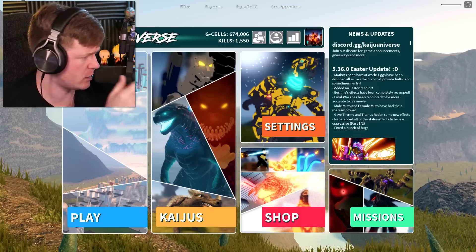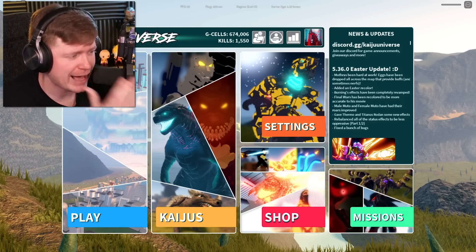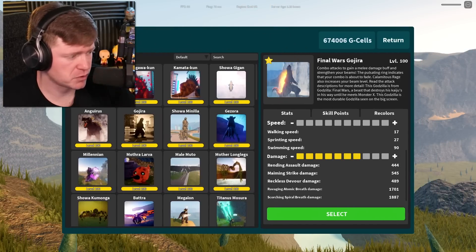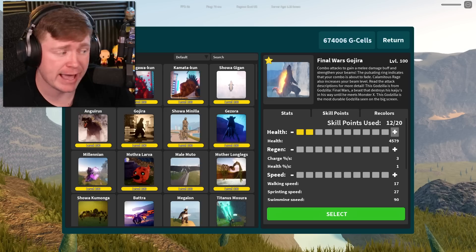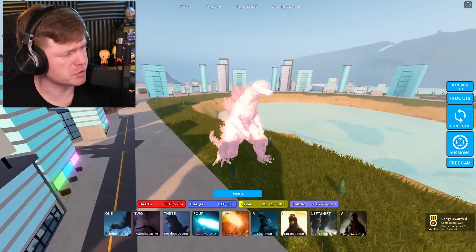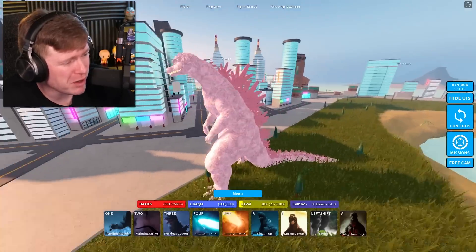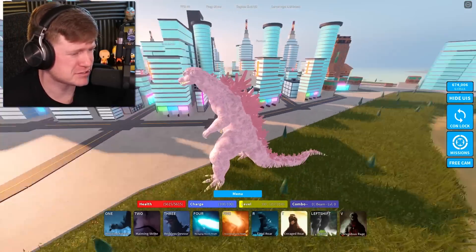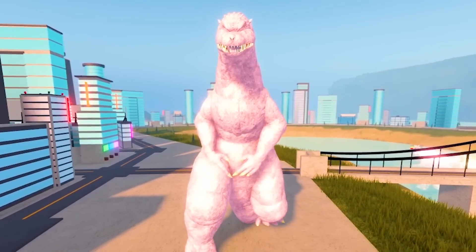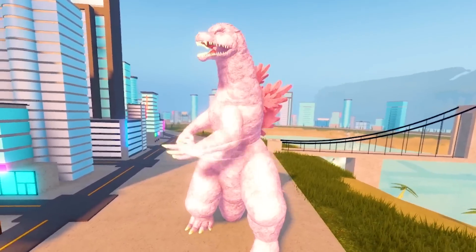We've got male and female MUTO but I don't really care about either. Final Wars has been recolored to be more accurate to his movie — we're not throwing on the Easter fit for this one, I want to see the new colors. I forgot to take off the Easter outfit though — it's just two different shades of pink. I like how he just holds his hands down like he's not scared of anybody.